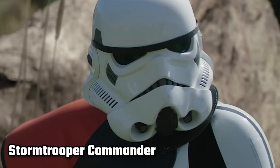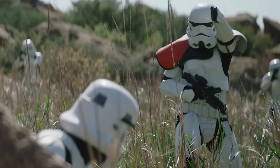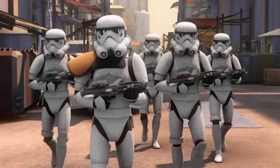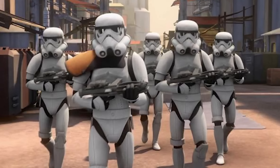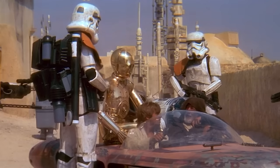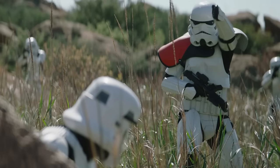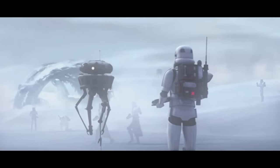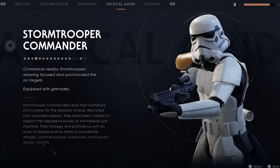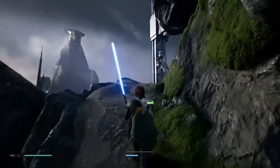The Stormtrooper Commander was a privileged position amongst Imperial forces. Wearing an orange pauldron that signifies their commanding position, the Stormtrooper Commander was the title referring to the Imperial officer in command of a Star Destroyer's entire Stormtrooper force. These guys have made multiple appearances throughout Star Wars, first appearing in A New Hope. They're also in a few episodes of The Mandalorian, Star Wars Rebels, even an episode of The Clone Wars, and of course in Star Wars Jedi: Fallen Order. They're the ones with the orange pauldron — and they throw grenades at you, which you can throw back.